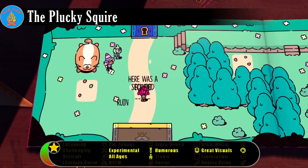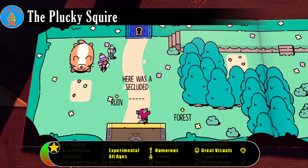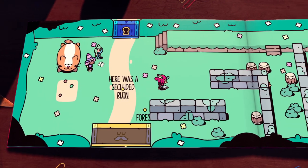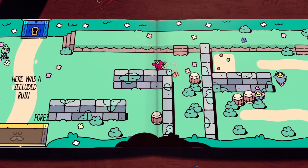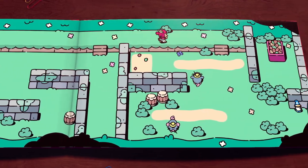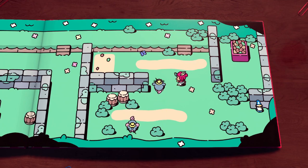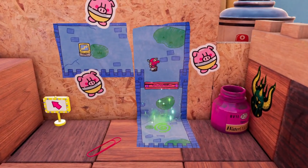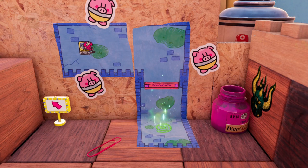Jot is a designated hero, the protagonist of a series of storybooks destined to defeat the villain forever to the delight of children. That all changes when Humgrump, the perpetual loser in these stories, discovers a spell that allows him to banish Jot from the storybook world and into a strange third-dimensional space. Fortunately, that spell had the side effect of granting Jot the ability to break the fourth wall, a gift he'll need as he weaves between worlds and tries to set the story right.